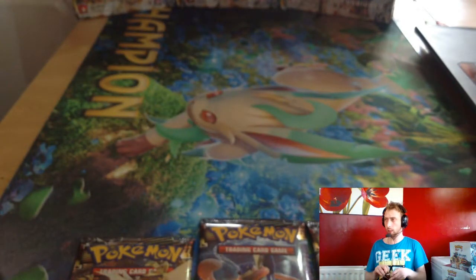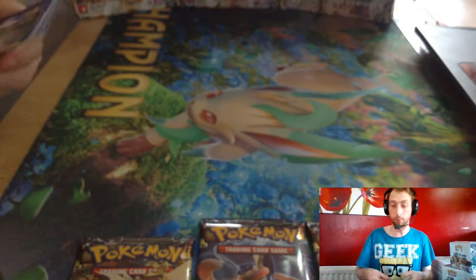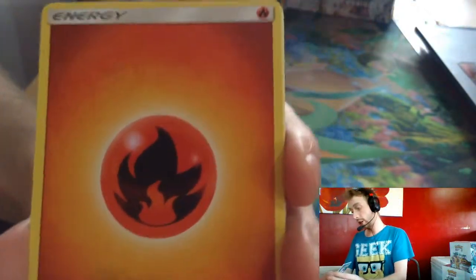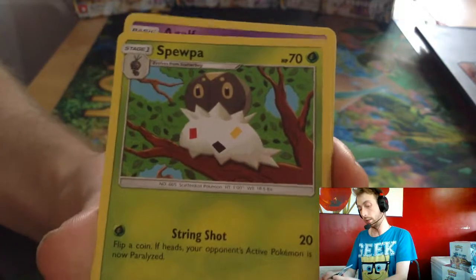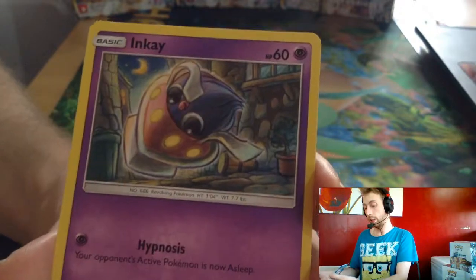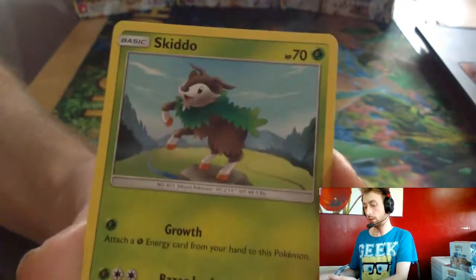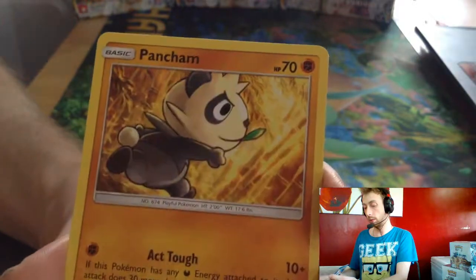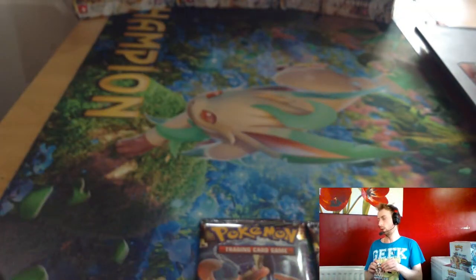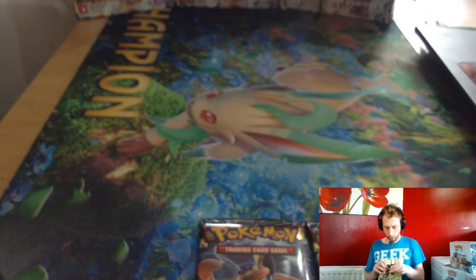That's our second B-String we've pulled today, out of two boxes. Fire Energy, Spewpa, Zubat, Mysterious Treasure, Fennekin, Inkay, Noibat, Skiddo, Pancham, Pyroar, Reverse Artwork, Mewtwo. That's the letdown this time — you normally get either a reverse or a normal shiny day if it's a white card.